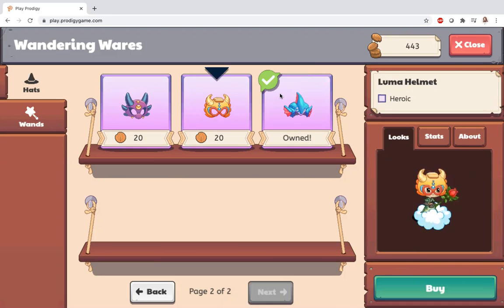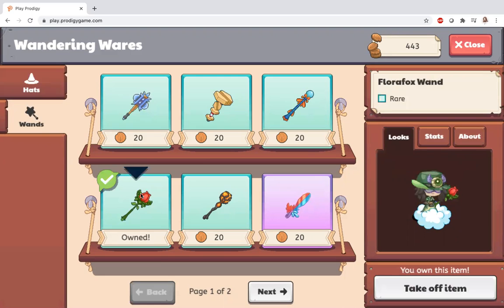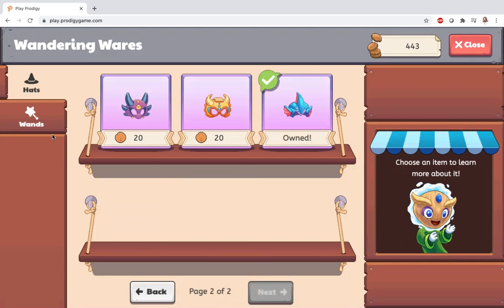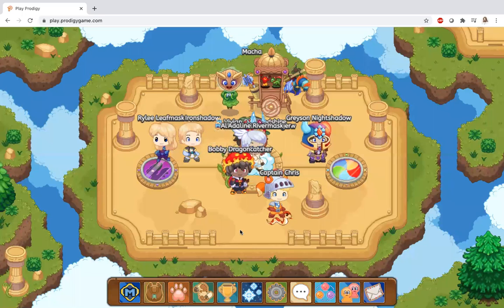I don't really spend my coins on anything here. The reason I got the Titus armor cap is because I got it when I got Titus. The floor fox wand is only 20 copper coins — everything here is for tiny copper coins. I don't spend my copper coins because there's barely anything I want. I think they should add furniture because that's the best thing — they're gonna get a lot of copper coins from it. Anyway, thanks for watching, bye!